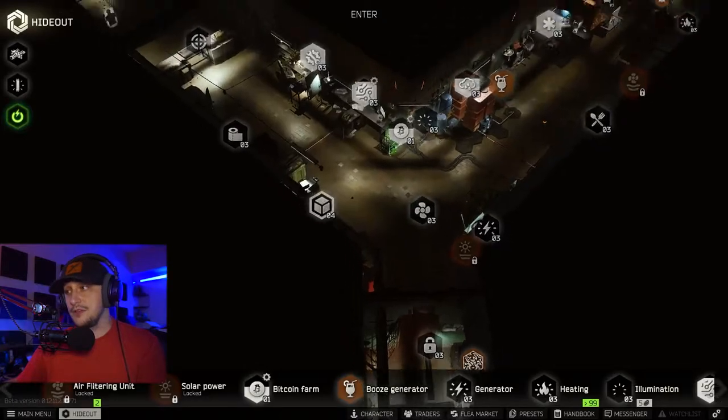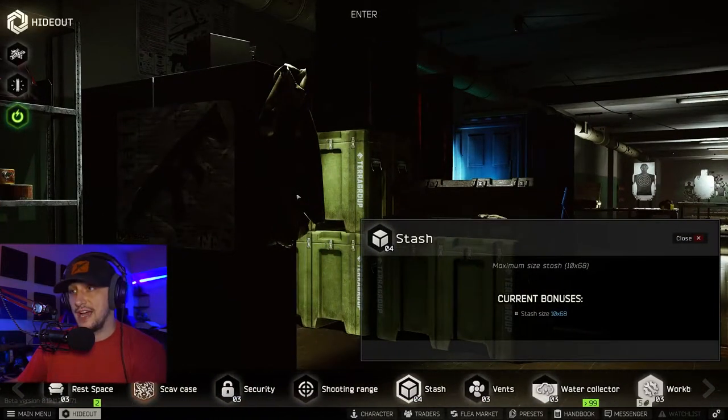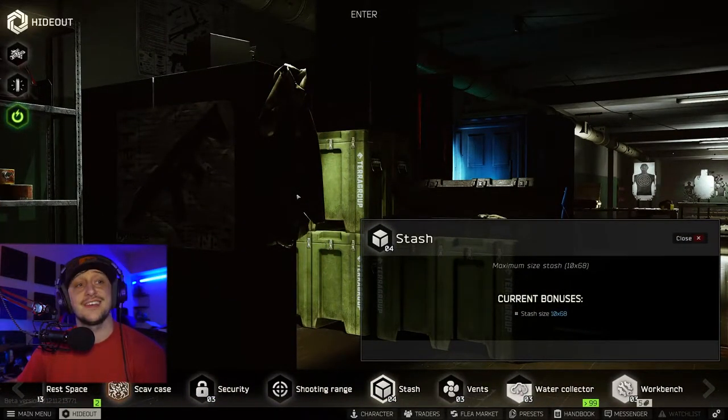Let me show you where you need to go to actually upgrade your hideout — a lot of people don't even know this. Go into your hideout, and right when you go in, on the left side, you'll see a place that says Stash. That's where you upgrade. You can also go to the Tarkov wiki and look under the hideout section — I'll put that link in the video description below. You can click on any item in your hideout, but of course we're focusing on the stash because everyone needs a bigger stash.